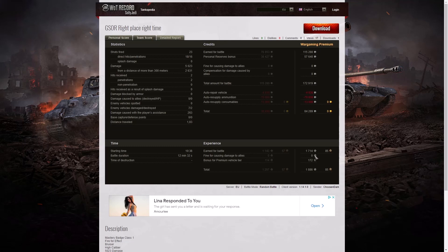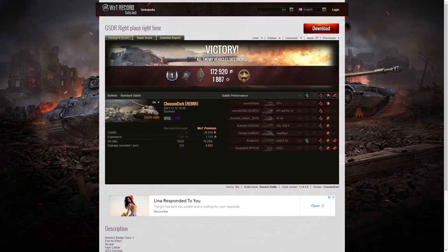1,714 XP, plus 172 for this being a premium vehicle, gave 1,886 experience points altogether. He said GS1 — right place, right time. It did work. He stayed in the right spot, he didn't go south like I suggested, and that meant he was available to pump those rounds in when he needed and get a great result out of it.